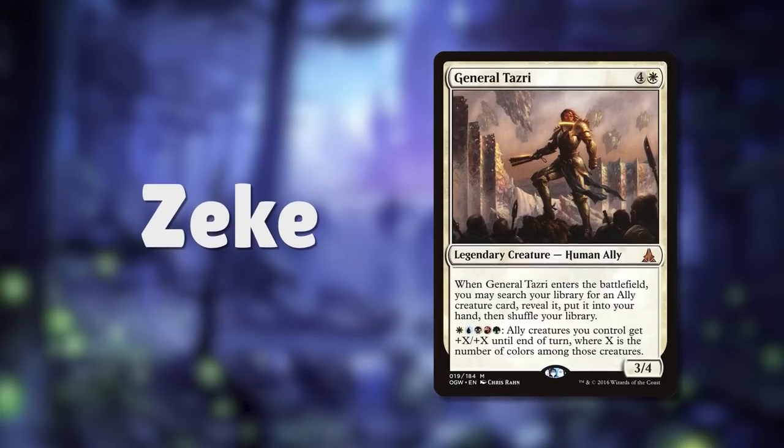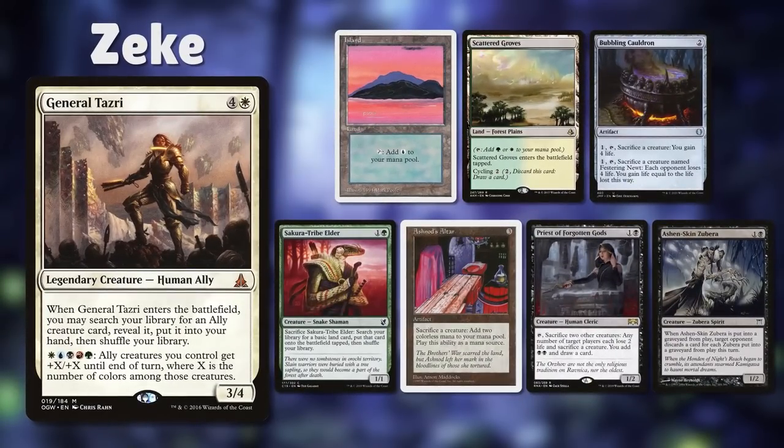Our second player is Zeke, playing General Tazri, a 5-color sacrifice combo deck that uses Tazri to tutor up a secret commander in the 99 that enables his combo finishers. Zeke keeps a hand with an Island, Scattered Groves, Bubbling Cauldron, Sakura Tribe Elder, Ashnod's Altar, Priest of the Forgotten Gods, and Ashen Skin Zubera.